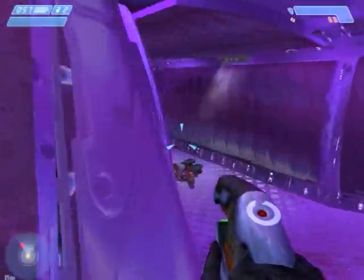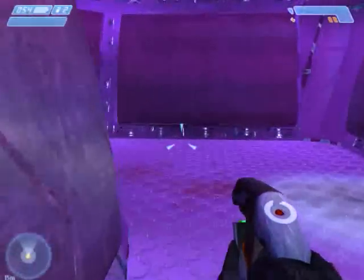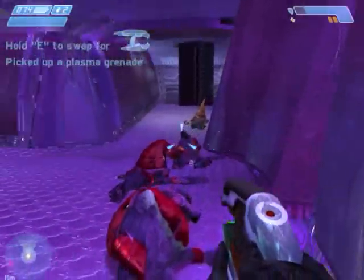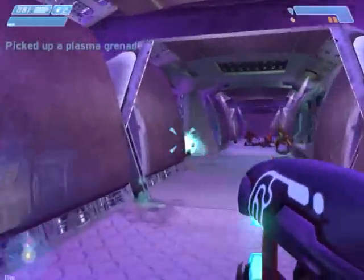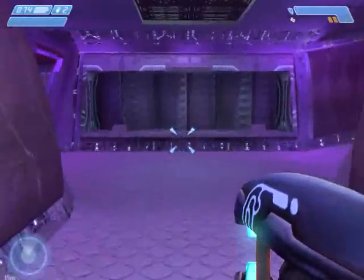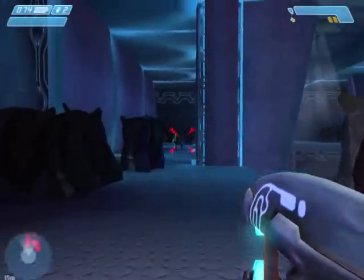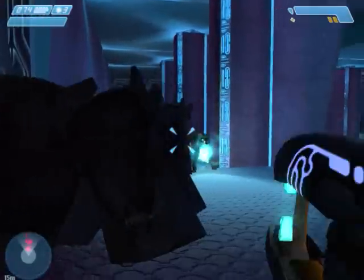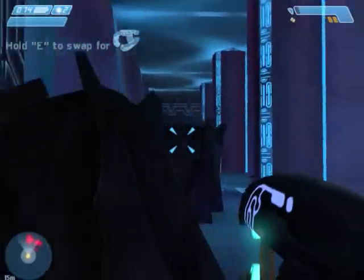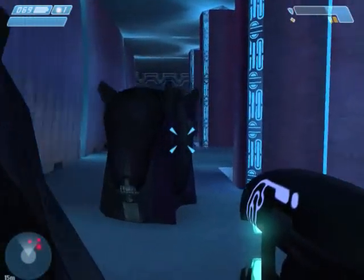Once you push through and clear this long hallway and the adjoining halls, and go all the way up to the far end, then when you come back there won't be any more enemies coming up from behind. As soon as you come out here, you want to get some grenades off because there's an elite and a jackal that will meet you right away. There's another group with an elite and some jackals down at the far end.